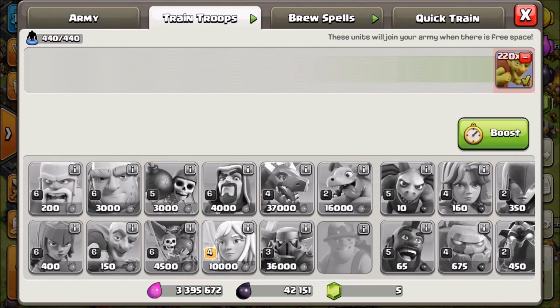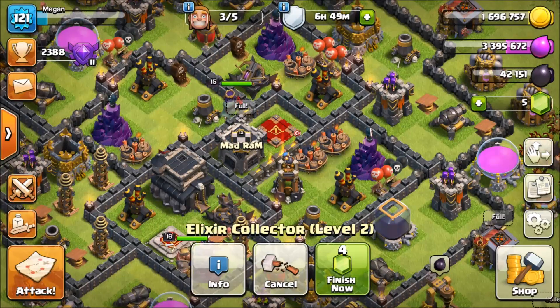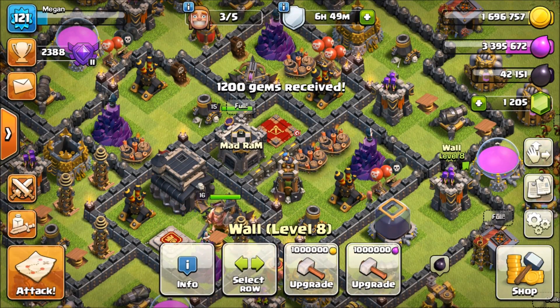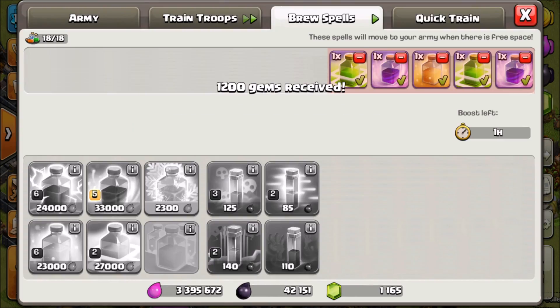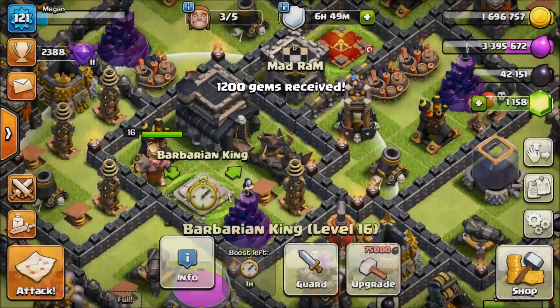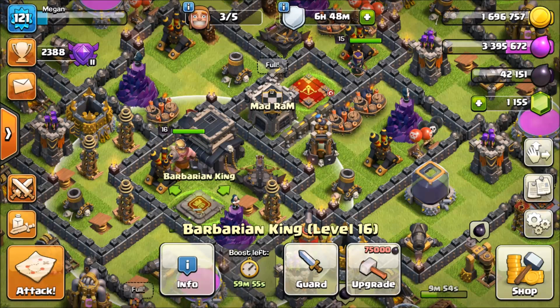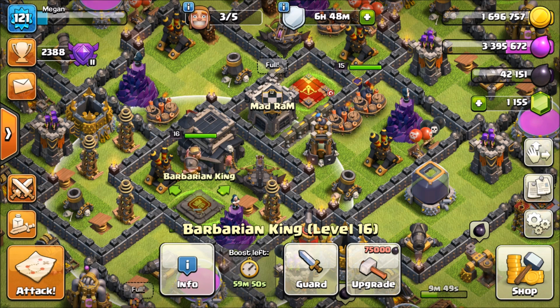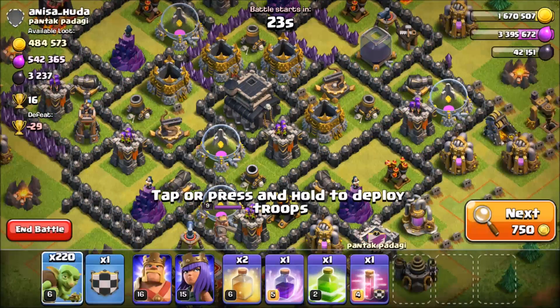For today we're gonna boost up for an hour with our goblins. We don't have any gems — hold on, let me go get some. Alright, 1200 gems received, thank you very much. Let's boost up. We boosted the spell factory by accident, that's fine. We'll boost the heroes and go out find a raid. I've got the loot recorded so we can track how much we gain with these guys.